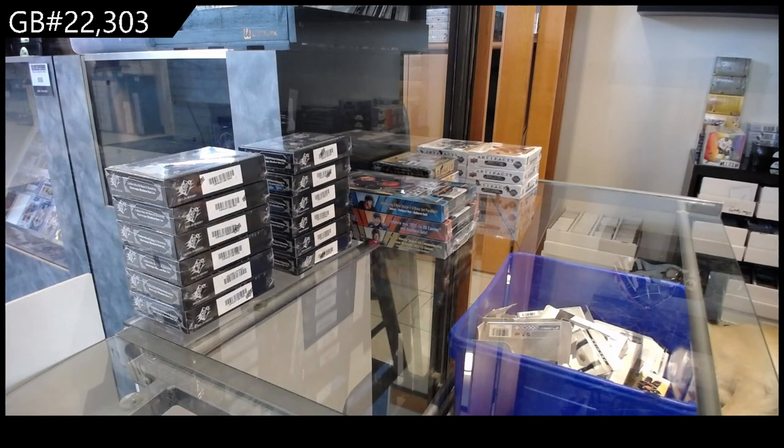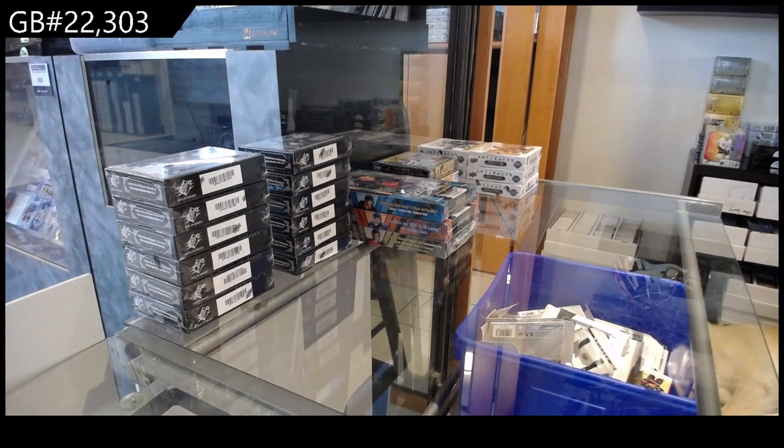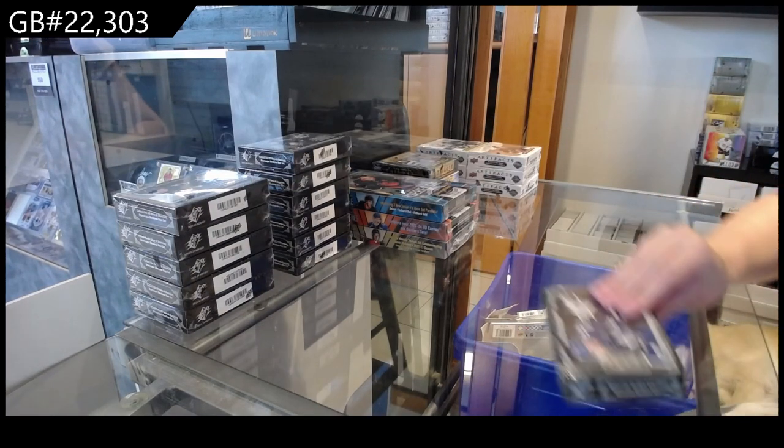Starting off C&C group break 22303, we have got the six box break of 2023-24 Upper Deck SPX. Let's roll.